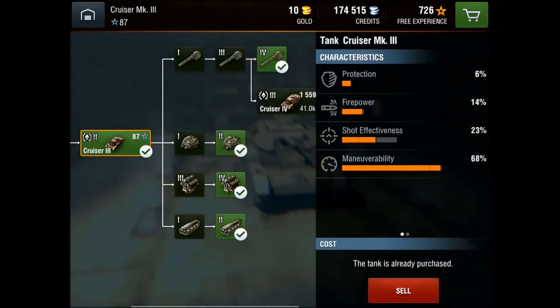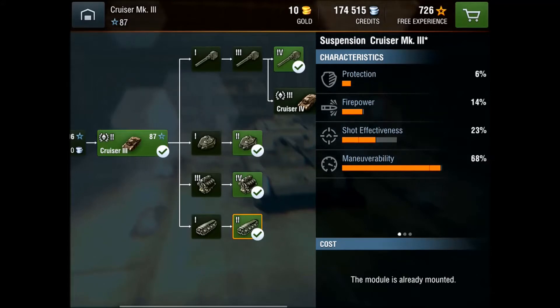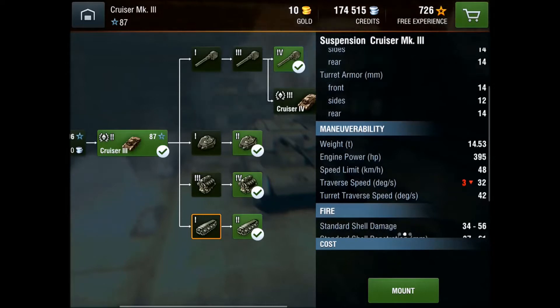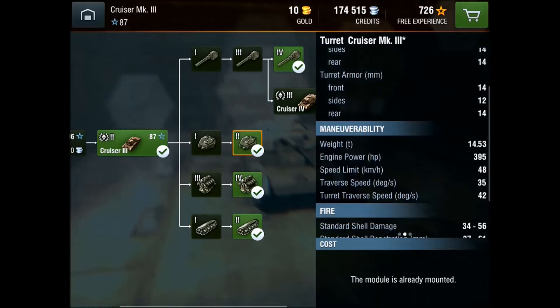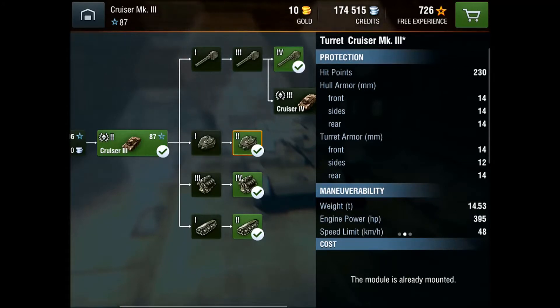Here are all the upgrades I have. First is the Tracks, which gives 3 Traverse Speeds — not that many. The Turret gives you plus 30 HP. It's okay, I guess, for Tier 2.